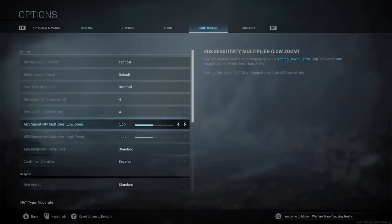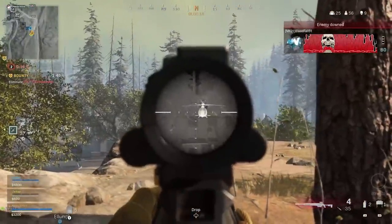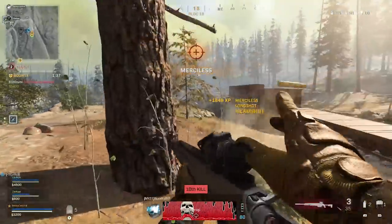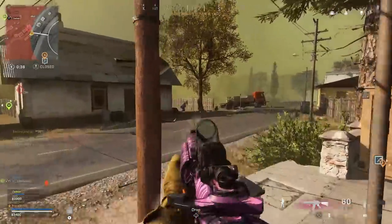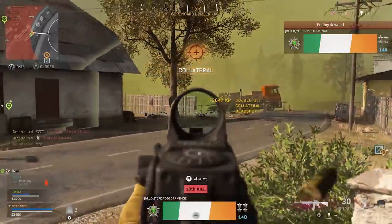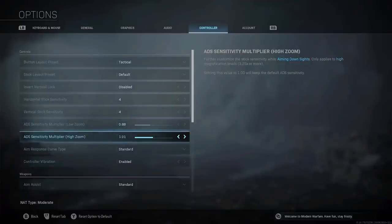The next thing you're going to want to adjust is your ADS sensitivity multiplier. What I do is turn down my low zoom weapons down to 0.88. This makes your aim down sight sensitivity around a 3.5, which means you can make those small adjustments a lot smoother to be able to land headshots a lot more often. You won't notice the difference right away but after a couple of weeks you'll be surprised by your accuracy stats. Then I keep my ADS high zoom sensitivity as default so I can track enemies moving in a vehicle at a distance and not fall behind when I'm using a sniper.